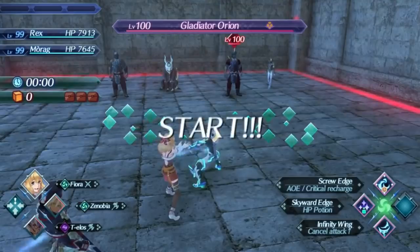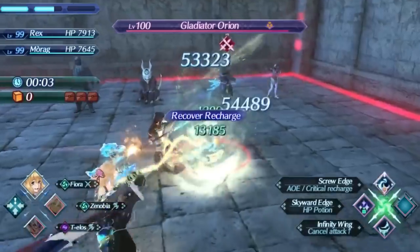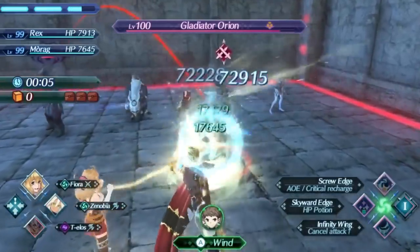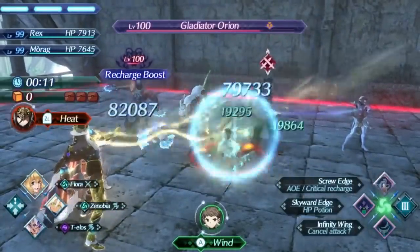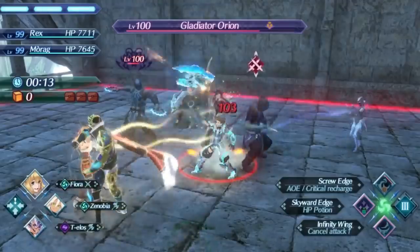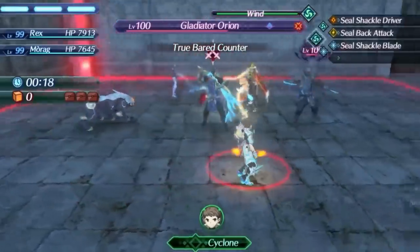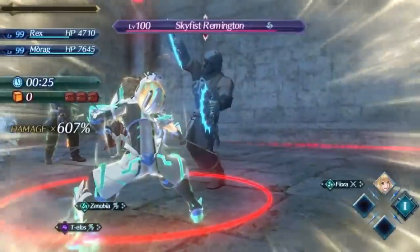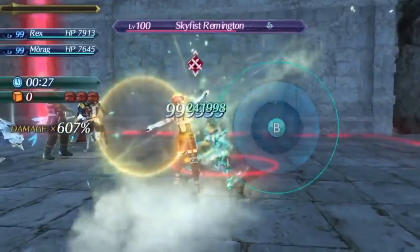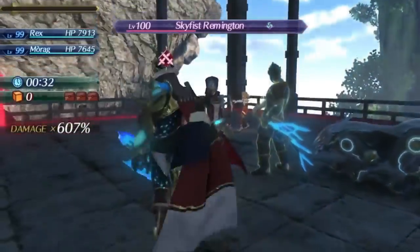Shulk might be the protagonist of Xenoblade 1 and have access to the legendary Monado, but in Xenoblade 2, two hunting knives can manage to even outclass him. Today on the Blade Guide series we have Fiora, one of the most disgustingly broken blades in the entire game — the second of the two SS tier blades in my opinion, and just all around a complete monster. Fiora is the second guest character from the first Xenoblade game added as DLC, and no thought was put into balancing this character. She is absolutely insane and can just tear through the entire game by existing.